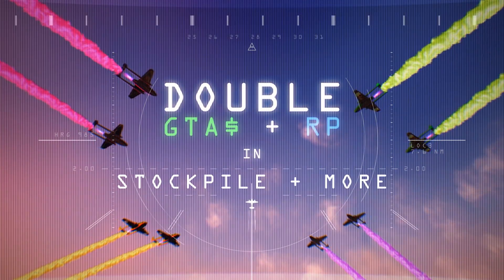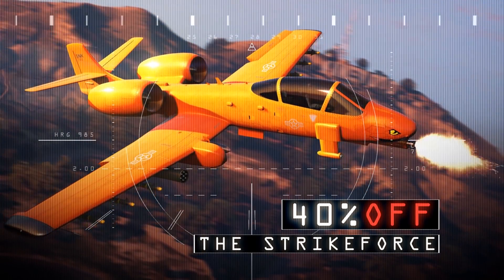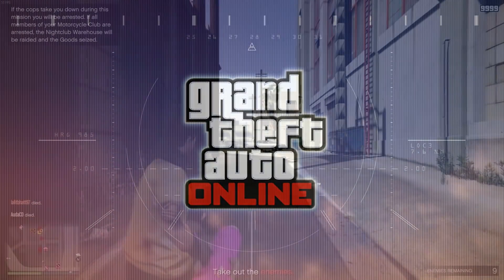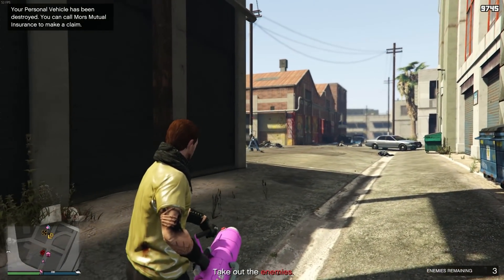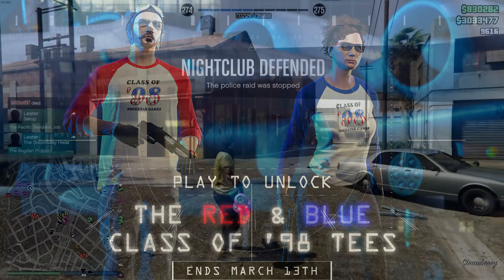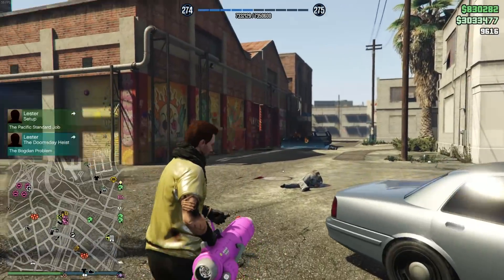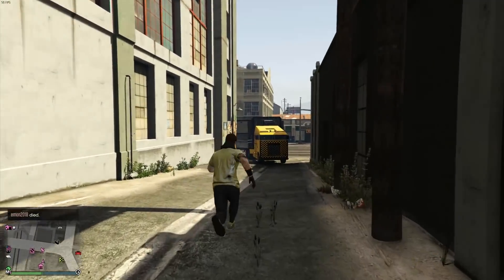They have double money on the Stockpile mode — no one's going to play that. Double money on the Top Fun mode — probably no one's going to play that. They have Air Force Zero with double money, and then double money on G Rating. I'm going to be honest, I don't remember any of these modes. The two new shirts you can unlock just by playing the game are the Class of 98 blue and red. And what's funny — they actually don't mention it on the newswire — but double money is on the good sport bonus. I don't know why that's a thing, but it is. So that's the event week.